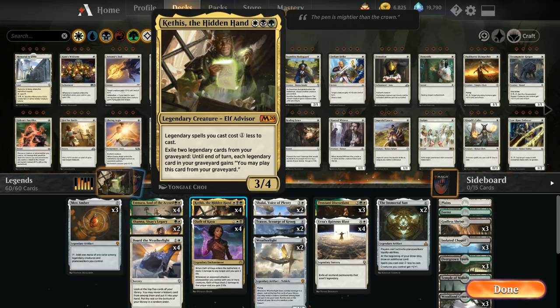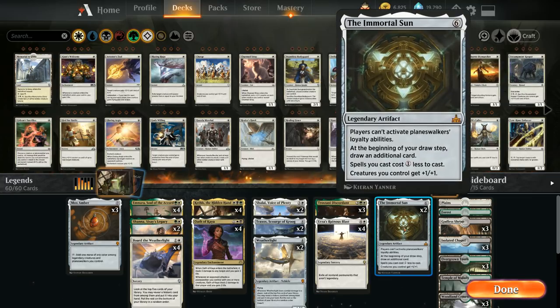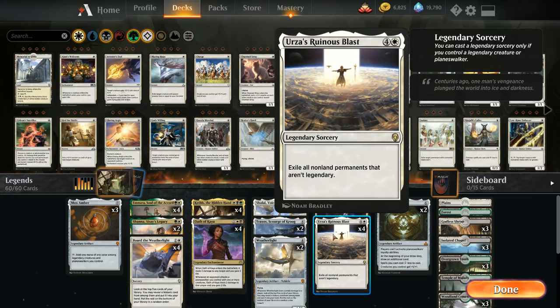The deck is built around Kathis, but in reality it's built more around Urza's Ruinous Blast, which is one of the great payoff cards for playing this type of historic legendary-focused deck. It's a 5-mana legendary sorcery that we can only cast as long as we control a legendary creature or planeswalker. This list is not playing any planeswalkers since we're also playing two copies of The Immortal Sun.